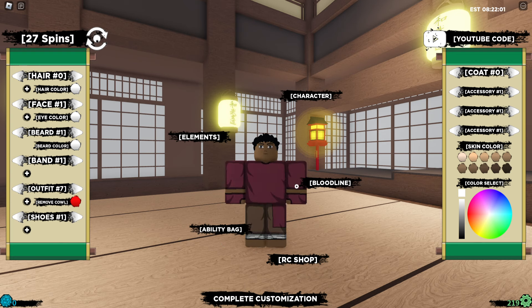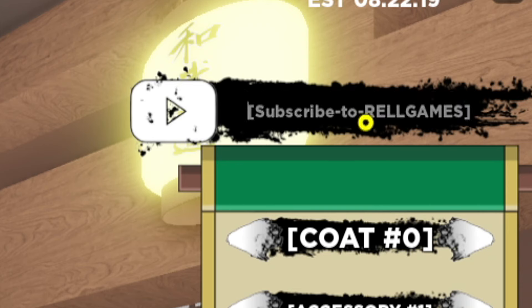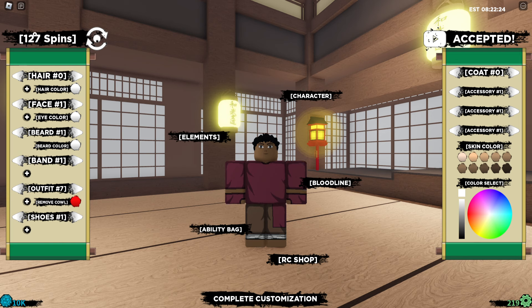We have a total of six codes that are expiring tomorrow, by the next update which is the 220 update. The first code is called '100 day shindo update.' I'm just gonna use this code — boom! That's a lot of spins and a lot of row coins. That is insane.